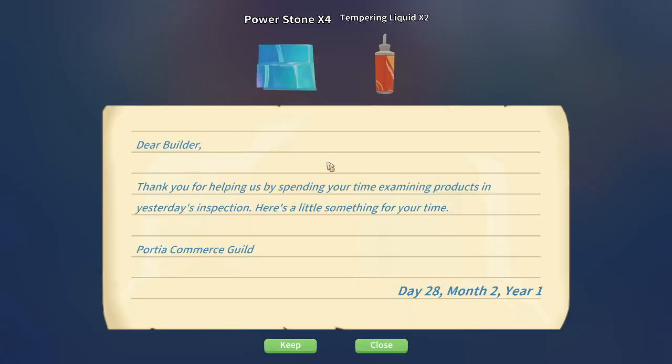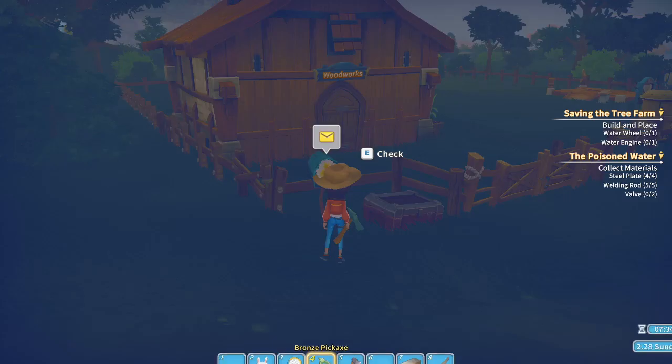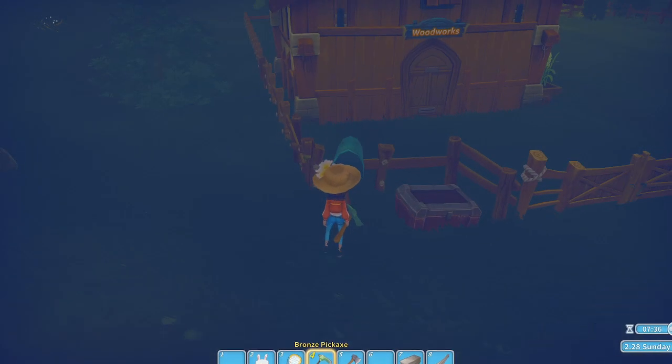Let's check this out. From the Commons Guild: 'Dear brother, thanks for helping us, spending your time examining products in yesterday's inspection. Here's a little something for your time.' Power stones and tempering liquid — it's fine. No more mail.